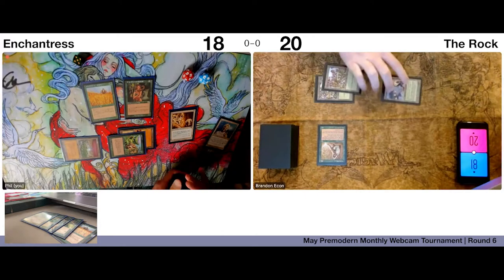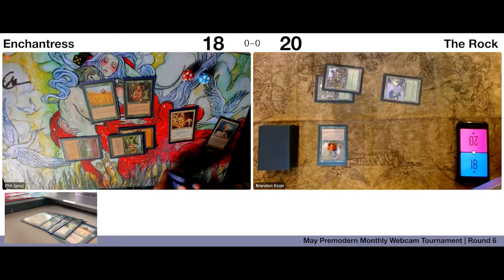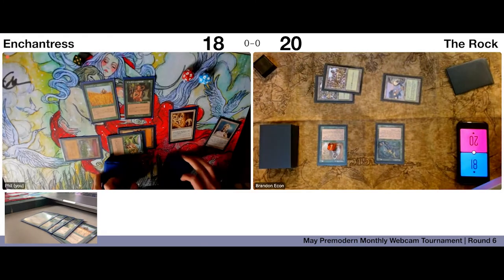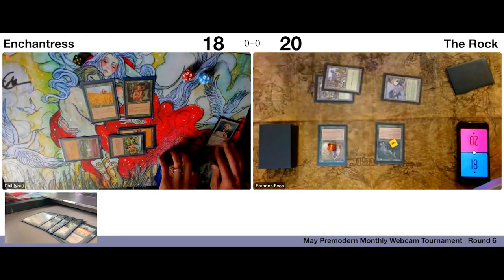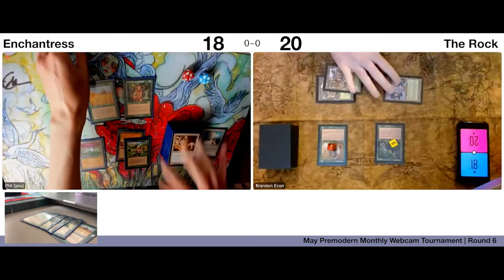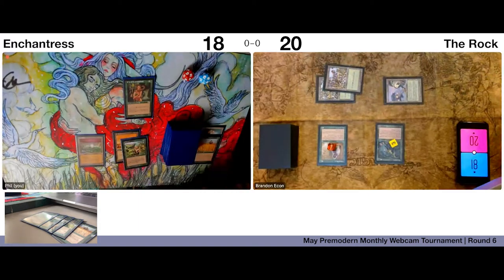Play another Forest. Play a Blastoderm. Take my pills and then pass to you. Elephant Grass — let me go draw the Seal of Cleansing.